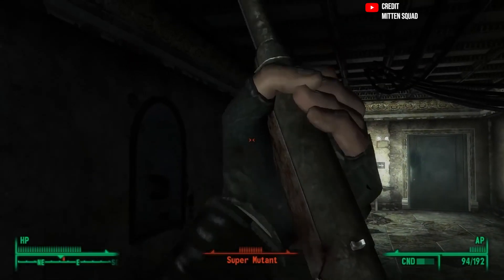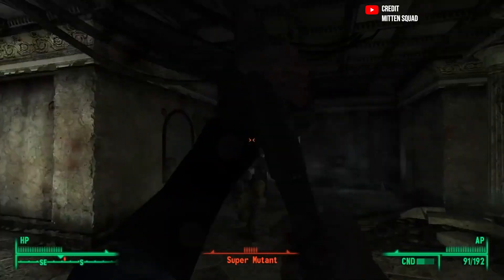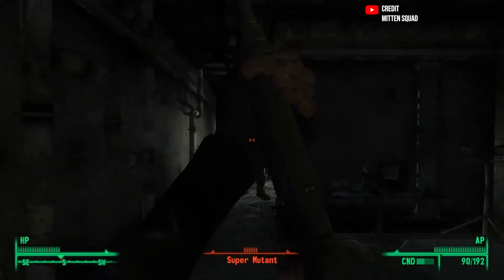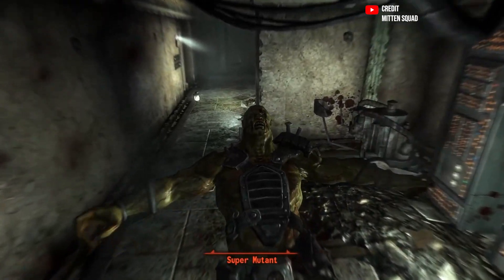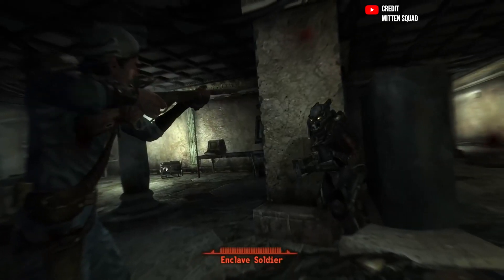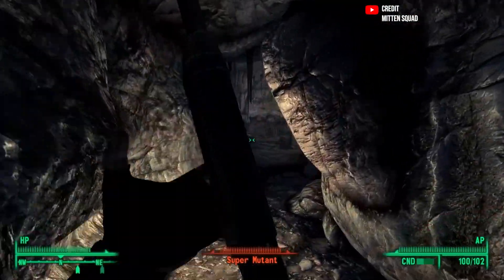Next up is the BB gun in Fallout 3. Fallout 3 is a series all about exploration — find the right weapons for your play style. But you know what gun doesn't fit anybody's play style? The BB gun. This is one of the first guns you get your hands on in Fallout 3, and in terms of stats, it's like a real BB gun.